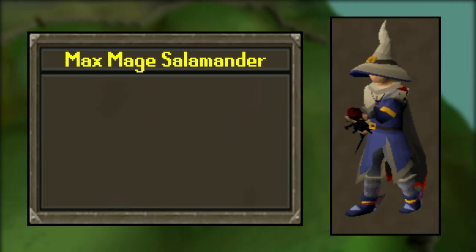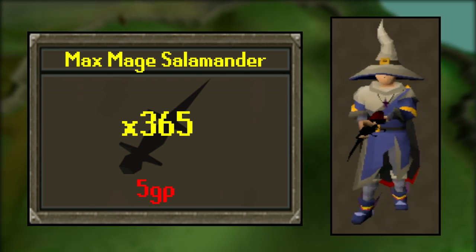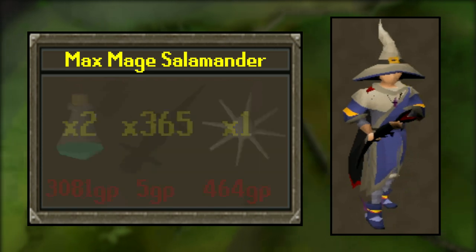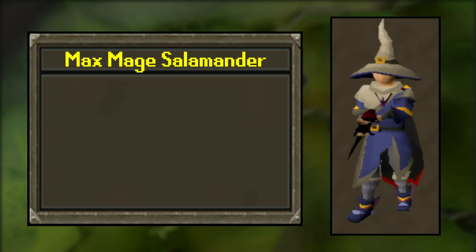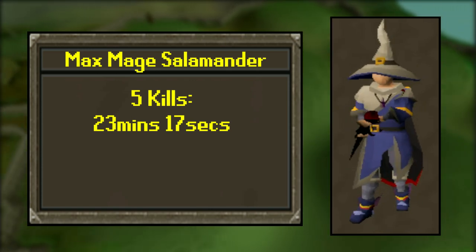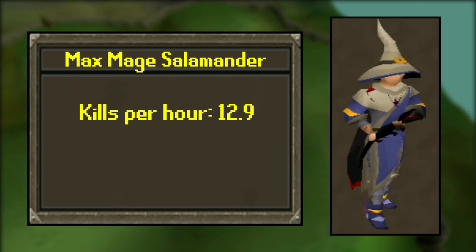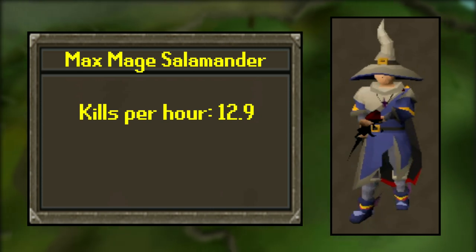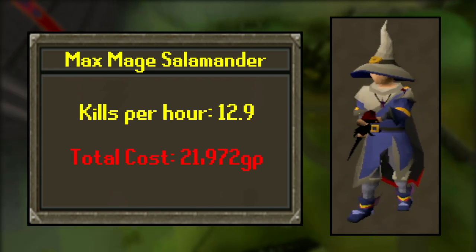Now let's look at the max mage Black Salamander setup to compare. We used 365 charges — which is more — but at only 5 GP a charge, which is very little. We used two prayer potion doses but only ate one Karambwan, bringing the total cost to only 8,451 GP — that's under 10k. The five kills took 23 minutes 17 seconds, almost 5 minutes longer, meaning the average kill time was almost a minute longer at 4 minutes 39. We can predict 12.9 kills an hour, rounding up to 13, so about 3 fewer kills per hour. The cost for the entire hour would only be 21,972 GP.